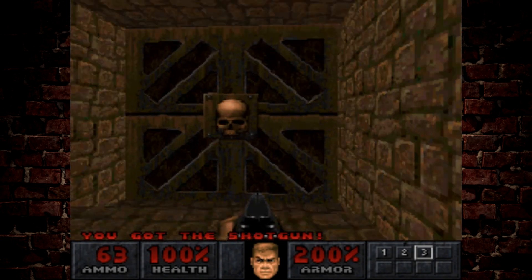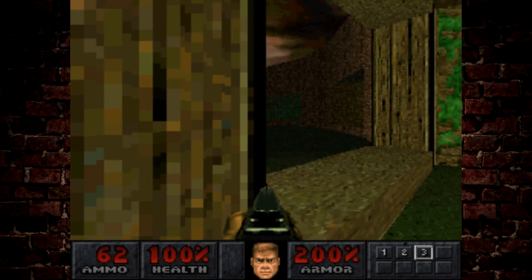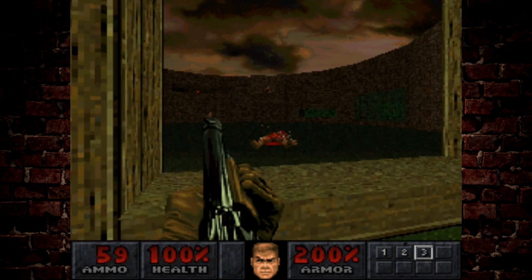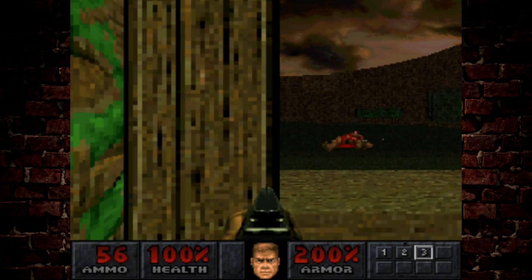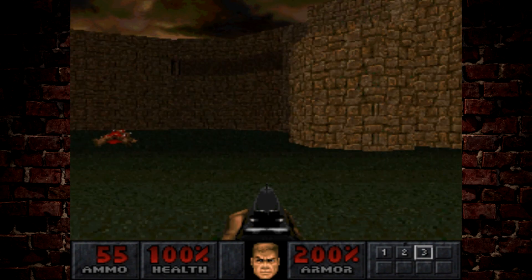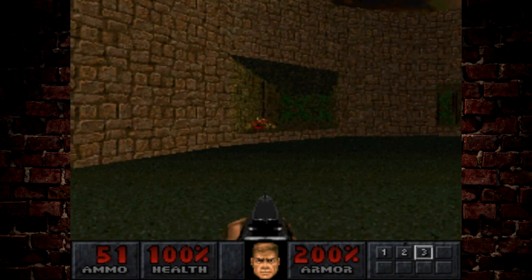We'll head down the stairs and deal with those additional imps — letting them come to me rather than hunting them down so I don't waste health unnecessarily. I want to get that chain gunner over there. Remember there are two chain gunners in that window that we have to deal with. You've got to be careful with chain gunners because if they start getting shots on you, they can chip away your health pretty aggressively, especially when you don't have a good line of sight on them.